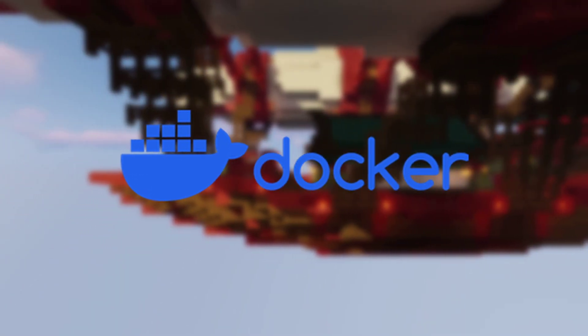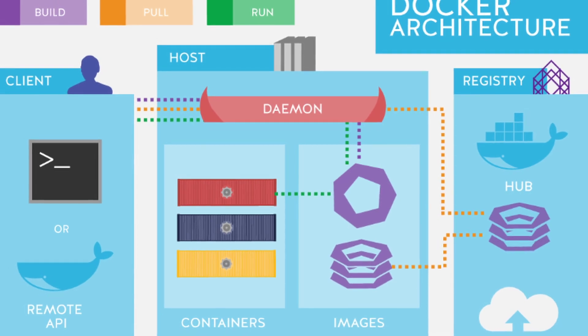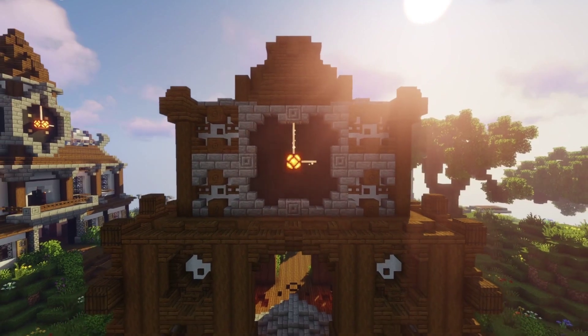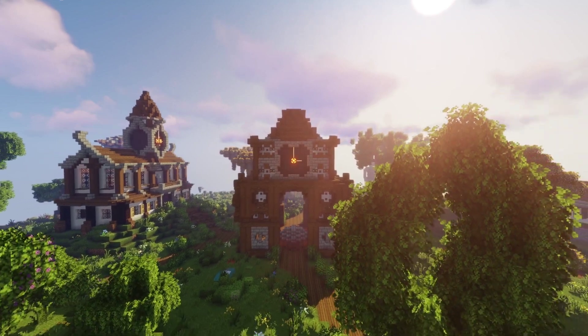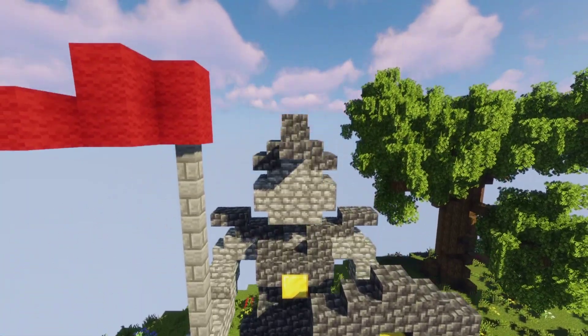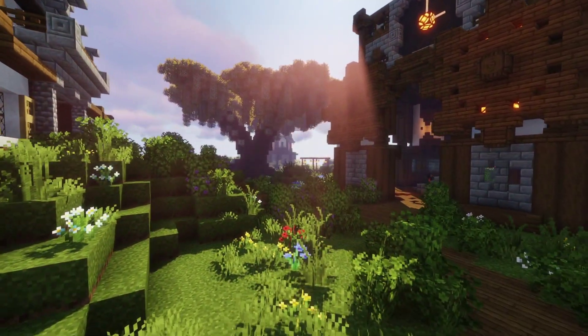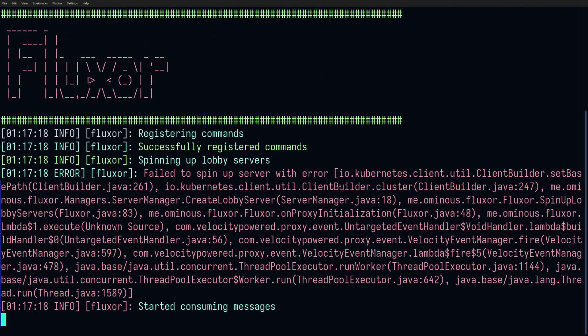Starting off with Docker — basically what Docker allows you to do is put your application, so in this case our Minecraft server, into a container. That container is kind of like a little box that has everything the Minecraft server needs to run — so it has Java, all those things packaged up nicely. What this means is that you can go to any computer anywhere, whether it's Linux, Windows, Mac OS, a Raspberry Pi, or a desktop — it doesn't matter. You run a simple Docker command and Docker will pull that container from the cloud with your Minecraft server in it and run it. You don't have to worry about installing Java or anything. Everything just works, no matter where you are.